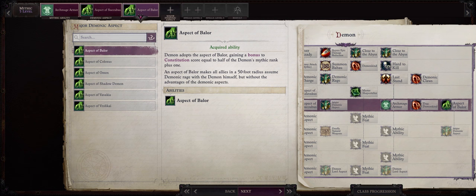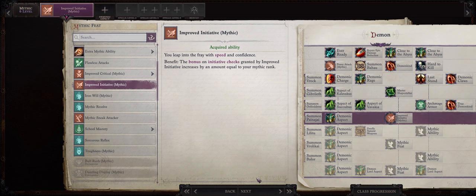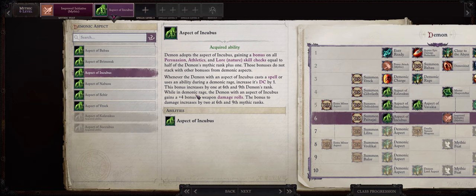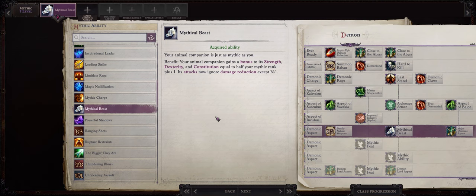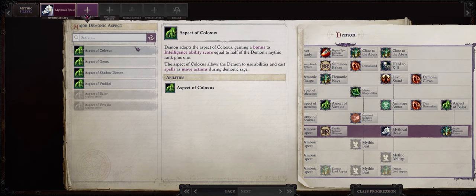For mythic level 6 I would go with Improved Initiative Mythic, as acting before the enemy not only lets you hit them first but also catches them flat-footed so they have a lot less armor class. For another demonic aspect, Incubus for the bonus to damage rolls. For mythic level 7 go with Mythical Beast to further empower our dog pet, though you can also take this earlier instead of Archmage Armor if you want a stronger dog and don't care much for your own armor class. For another major demonic aspect I would go with Shadow Demon and then Sheer for the bonus to melee attack rolls.